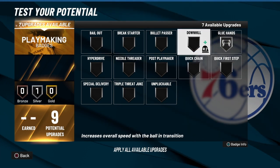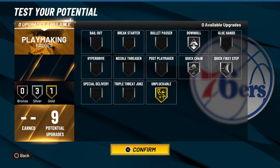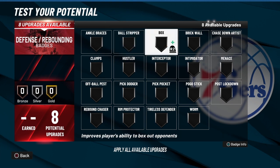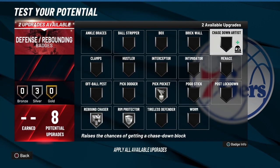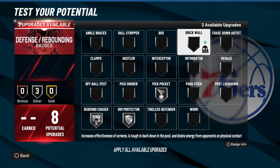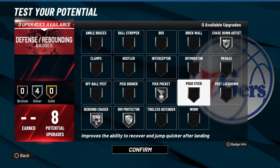For playmaking badges: Hands Like Glue, Downhill, Quick First Step, Quick Chain, and Unpluckable. For defensive badges: I have Steal, Block, Rebound Chaser, and Chase Down Artist. You don't really need Intimidate this year — you can use it, it does help — but I'm going with Chase Down Artist because I want the animations. I can care less about Intimidate since I've got Chase Down and Rim Protector, so I'm blocking shots anyway.